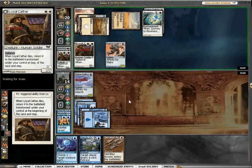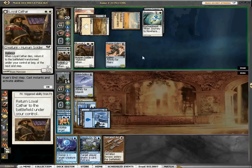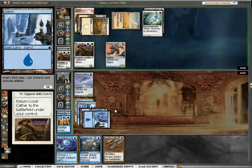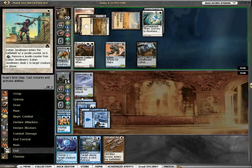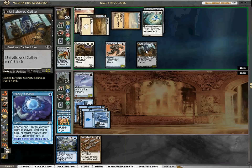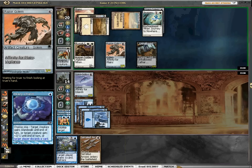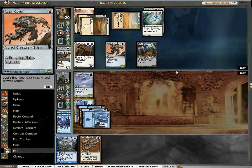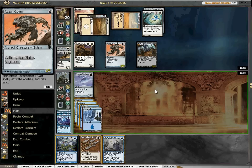He might have Righteous Blow — maybe Sun Lance. At this point we could Piracy Charm that or we can Piracy Charm his hand. And with the Arrows currently, I feel fine Piracy Charming him, because we can block this all day, we can shoot this down, and we're going to be able to start drawing out of it. So we get a Squadron Hawk — I think he's got a second one.